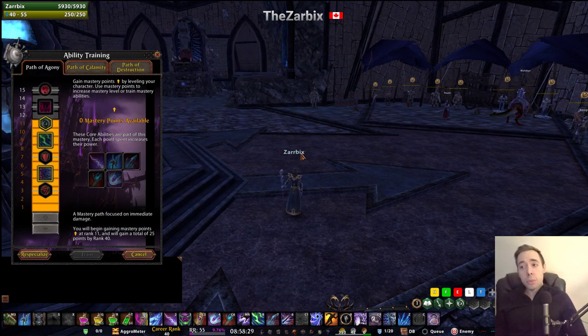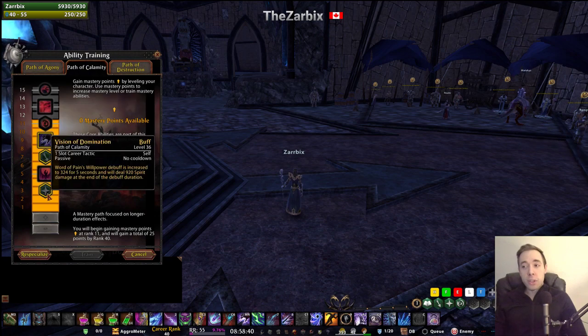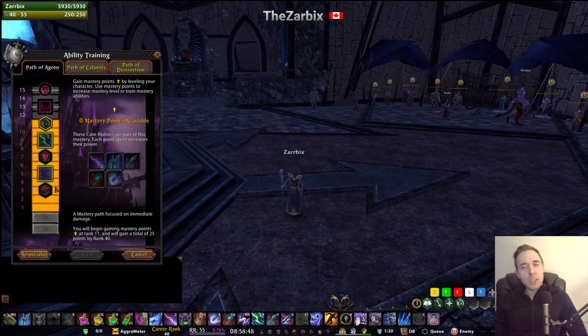The Sorcerer one is pretty similar. Basically the most common spec you'll want to go as a Sorcerer at level 40, Renown Rank 40, is 9 points up in the Calamity line — get Hand of Ruin, Shadow of Disaster, and Vision of Domination. Then in the Agony line, get 11 points for the Swirl of Gloom tactic and Impending Doom. You can also get Echo of Power, but that's just another ability you might pick up.